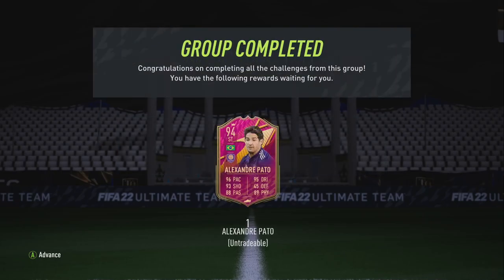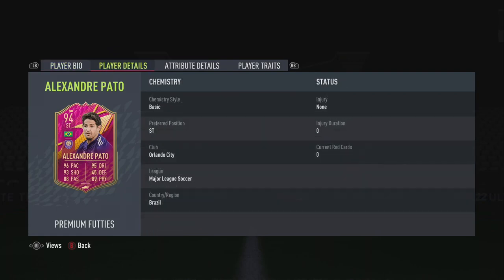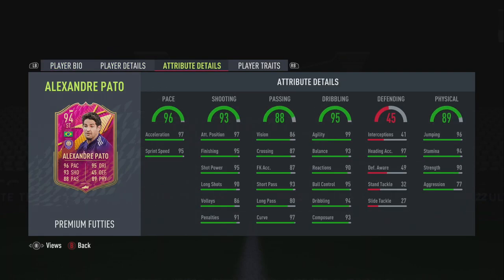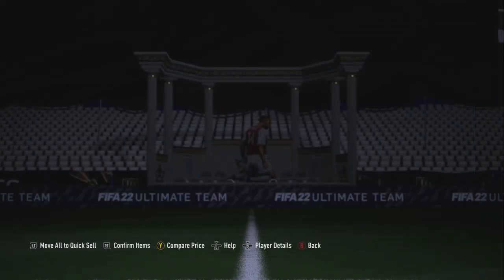We are looking at Footies Alexandra Pato who won the vote, and this card looks ridiculous. He's very cheap, 85-rated — five star skill, four star weak foot, high/low work rates. Really good acceleration, sprint speed, great finishing, really good agility and balance, stamina, and he has the finesse shot trait and outside the foot trait.